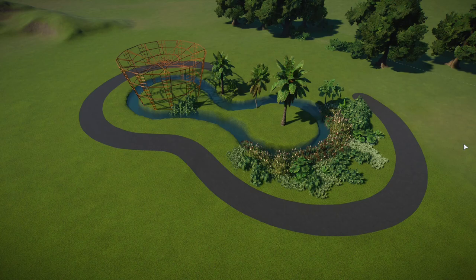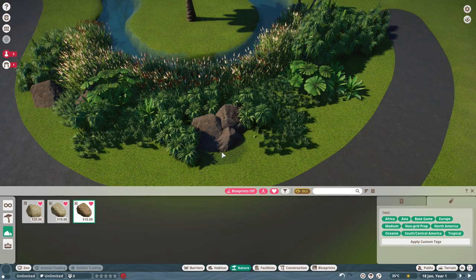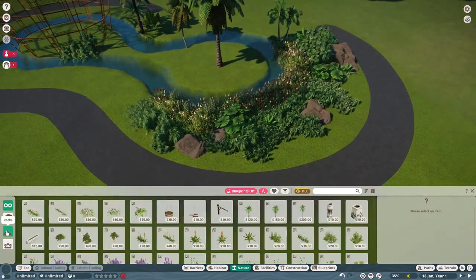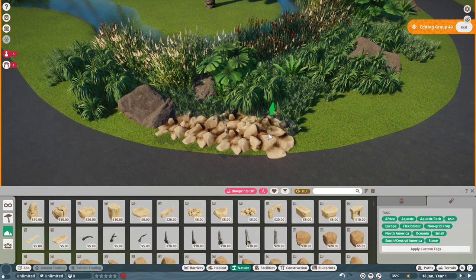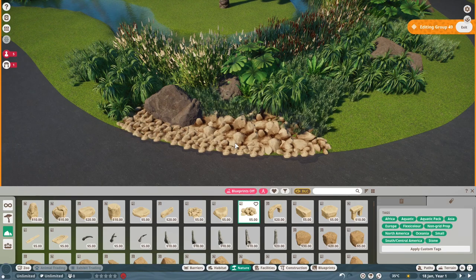This is the start of the foliage work — the main bulk of it. Let's finish off this foliage and rockwork here. I've added loads of different foliage types and rock types to keep it looking tropical, because it is the Tropical Pack and it's the kind of environment the Lar Gibbon naturally lives in.